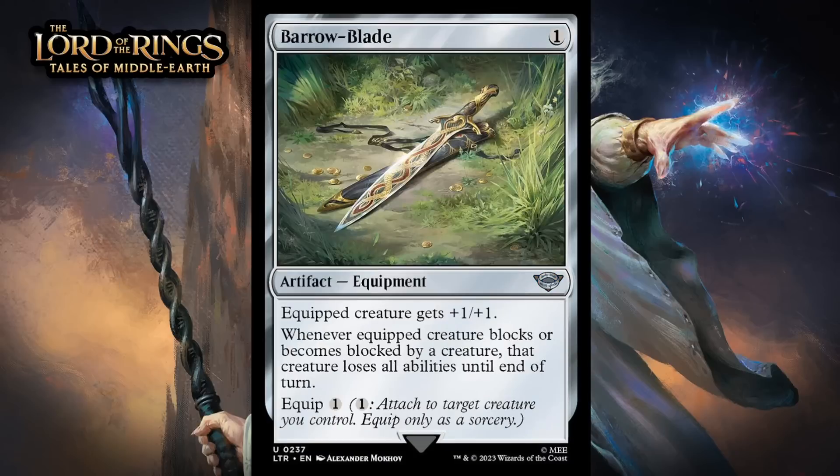Next up, it's Barrow Blade, which costs one generic for an artifact equipment at uncommon. Equipped creature gets +1/+1. Whenever equipped creature blocks or becomes blocked by a creature, that creature loses all abilities until end of turn, and you can equip it for one. A +1/+1 equipment that costs one to play and one to equip is like a C-. It offers a decent boost at a low rate, and gets better in a format that cares about artifacts and equipment — there's enough of that in this format for that to matter. The additional upside is nice, as it makes it more difficult for your opponent to find an advantageous way to block or attack through your creatures. The fact that abilities are lost until end of turn will often have ramifications outside of combat too — giving this a C.